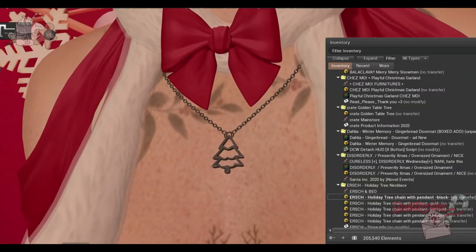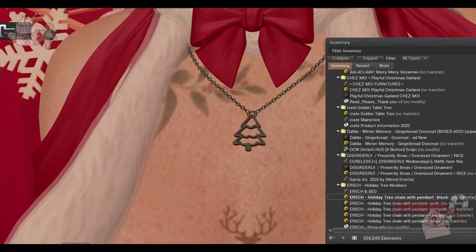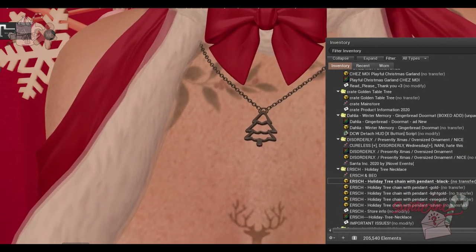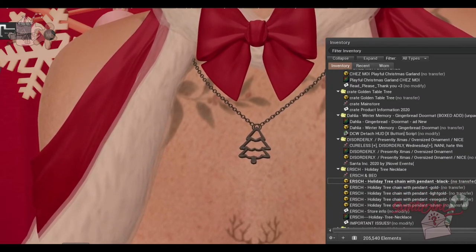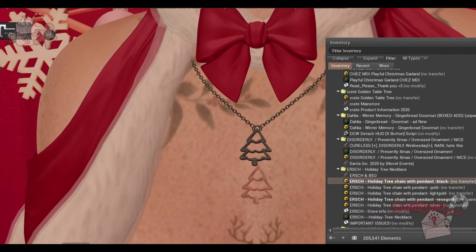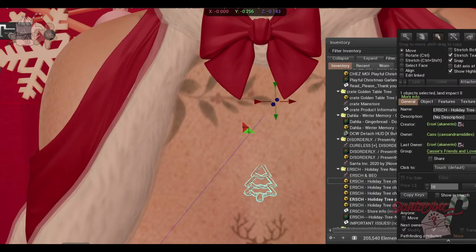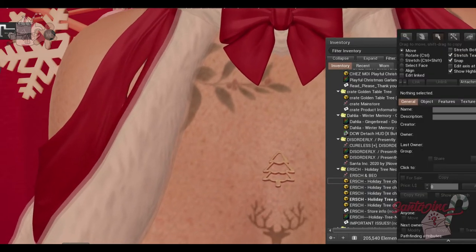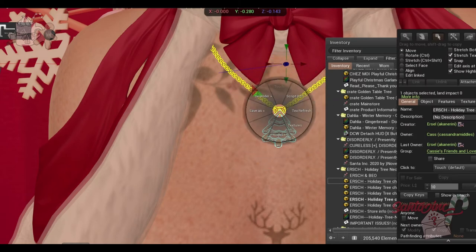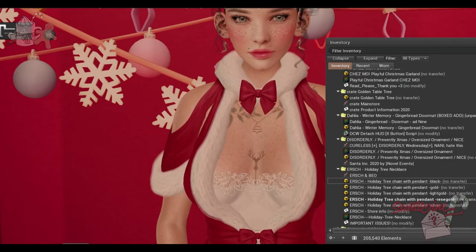From Ursh, we have a holiday tree chain with pendant. They come in five different colors: black, gold, light gold, rose gold, and silver. You can stretch and resize it yourself since it's mod. Very cool.